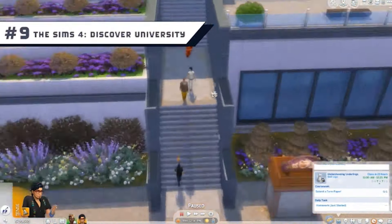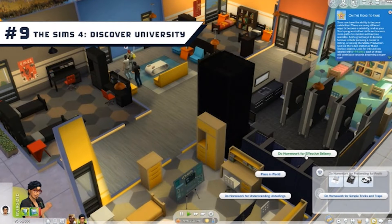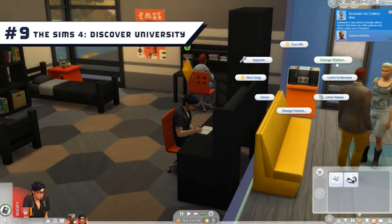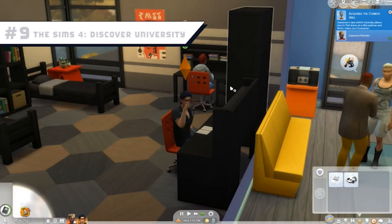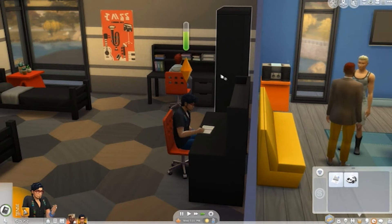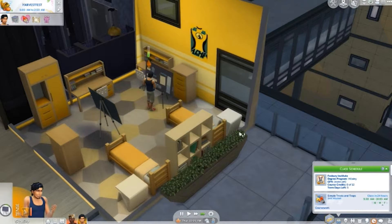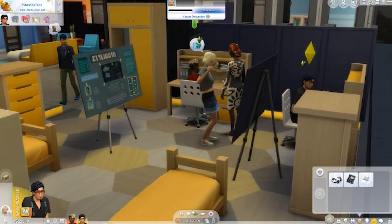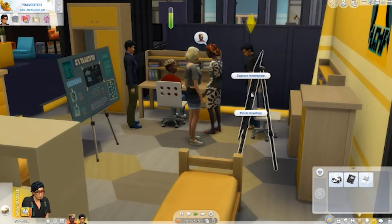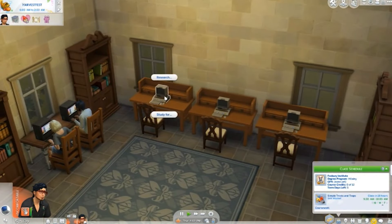Number 9: The Sims 4 Discover University. This expansion adds university life to the game and is pretty decently fleshed out. There's a lot to like, from the greater emphasis on time management as your Sim tries to balance studying while maintaining a social life, to objectives such as coursework and exams feeling somewhat meaningful as they contribute towards the final degree. Another highlight is the selection of clothing items with a vast range of current everyday wear.